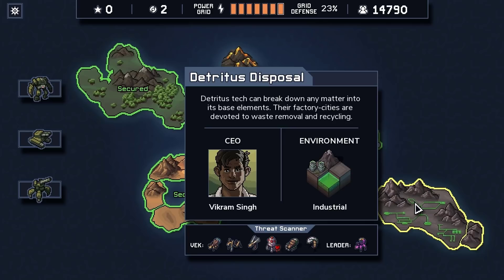Detritus tech can break down anything into its base elements. Their factory cities are devoted to waste removal and recycling. CEO is Vikram Singh, and the environment is industrial.